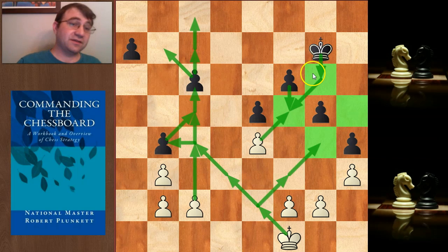First off, we're not going to be stopping White from doing any of his stuff over on the queenside. So we need to know how long that plan is going to take just to get a Queen — take all the pawns, get a Queen. 1, 2, 3, 4, 5, 6, 7, 8, 9, 10, 11, 12. 12 moves.